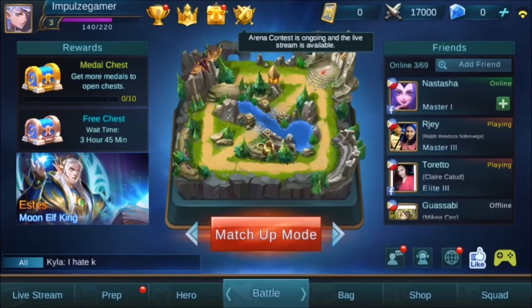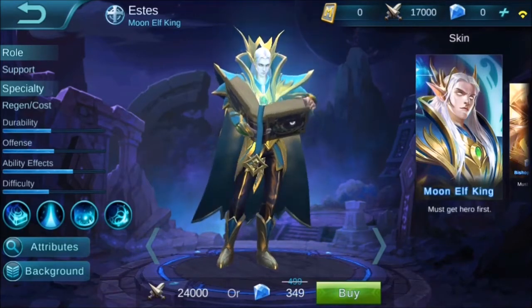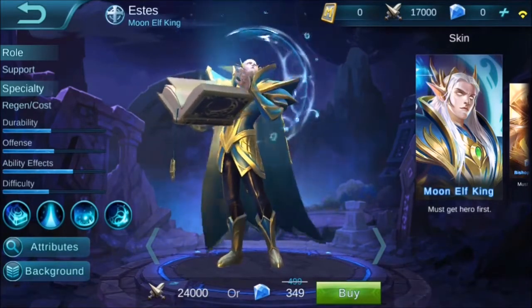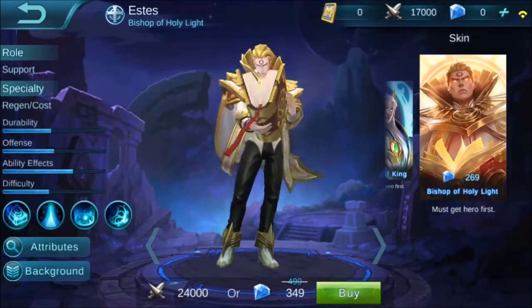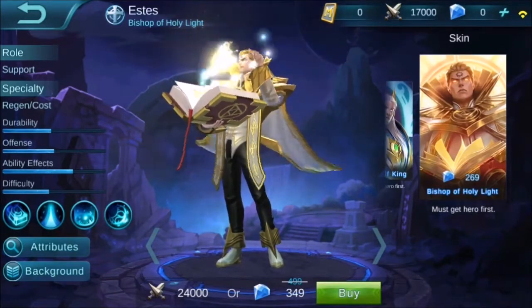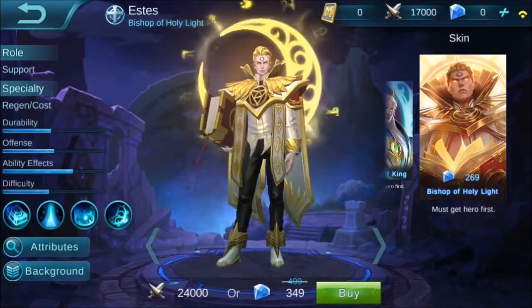This hero has one available skin at the moment called the Bishop of Holy Light, which you can buy at 269 diamonds. It's some sort of yellow gold skin for Estes. Personally, I'm not so impressed with this skin because they just changed its color from light blue to gold and sell it for 269 diamonds — I think it's not worth it, but it's up to you guys.